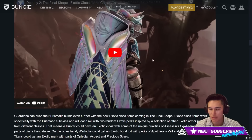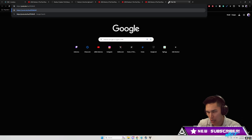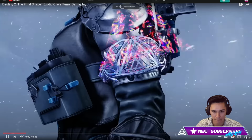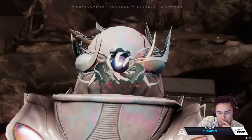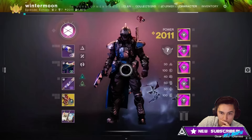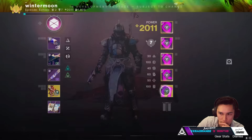Now, they also showed off the exotic class items. I think we need to take a look at this one more time because the flashy stuff is definitely the subclasses, but this is such a big deal. In the Final Shape, we're going to be making these new exotic class items. These new exotic class items allow you to steal perks from other exotics and combine two perks together into one single exotic. The perks that come on them are actually random rolled.